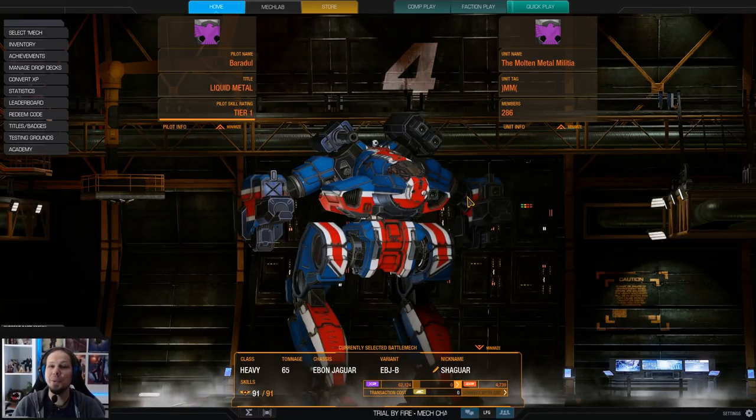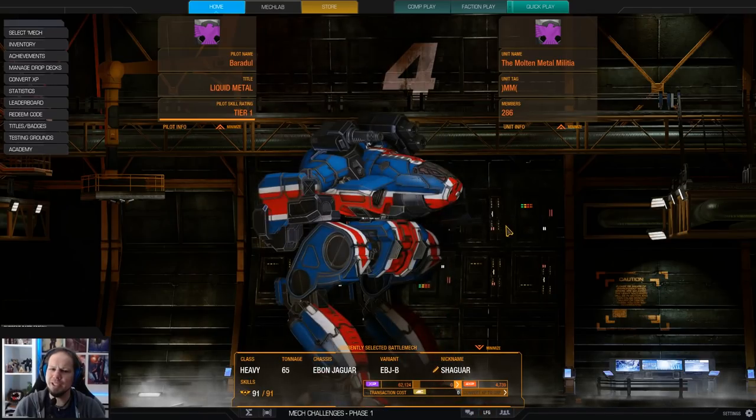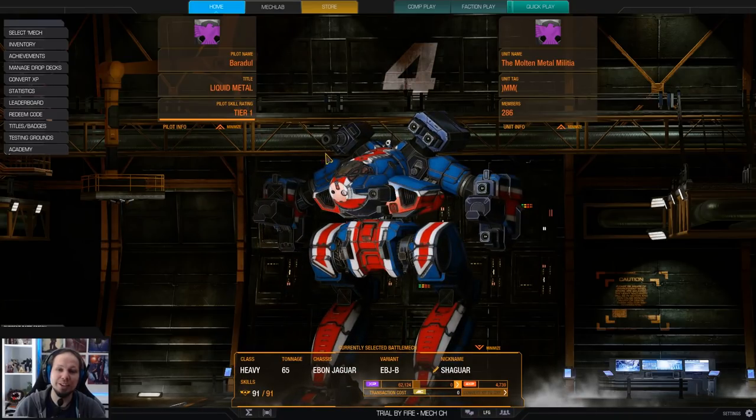Today we are playing the Ibn Jaguar because I wanted to play another LB20 build and the Ibn Jaguar is actually a relatively good carrier for that because, as you can see, it has nice high hard points. So that's really cool.